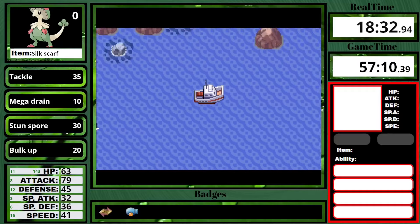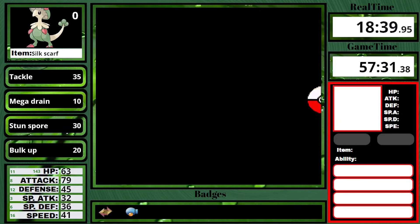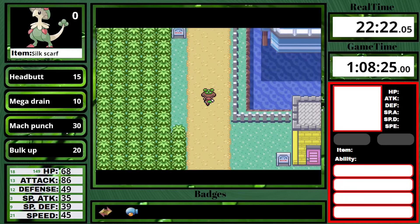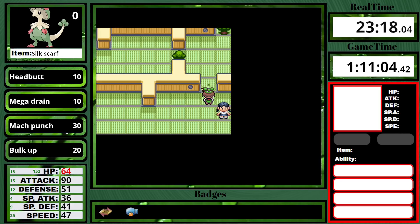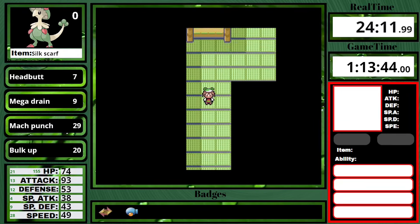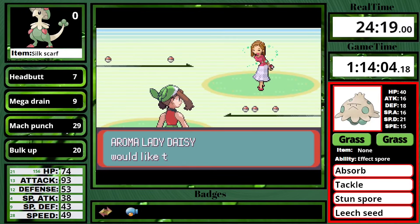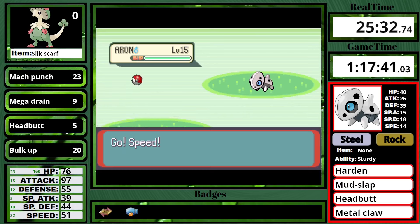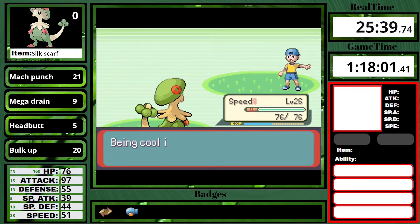Once that gym is over, I teach Bulk Up over Bullet Seed — now things are going to start getting easier. I defeat a bunch of trainers on this beachside route, then do the Team Aqua stuff inside the museum, return the Devon Parts, and go up through this route. After I defeat these two trainers, I can do the Trick Master's house. You only want to come here the first time because the reward at the very end is a Rare Candy. You do need Cut to get through here. I get the Rare Candy, then fight a few more trainers, and before I can go any further I have to do Rival 2. This is the only time throughout the whole run this rival can even be hard, so let's see how it goes.